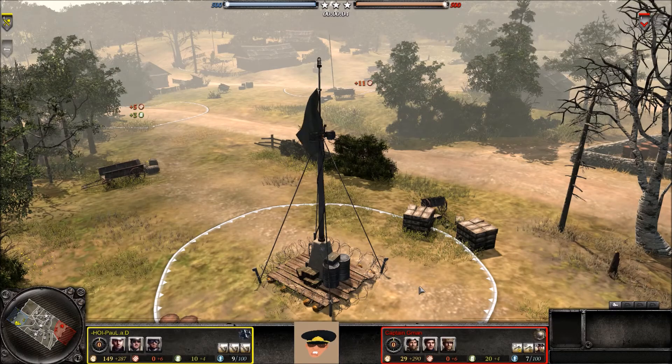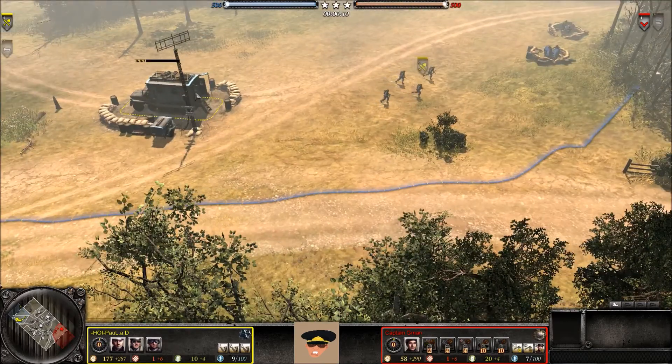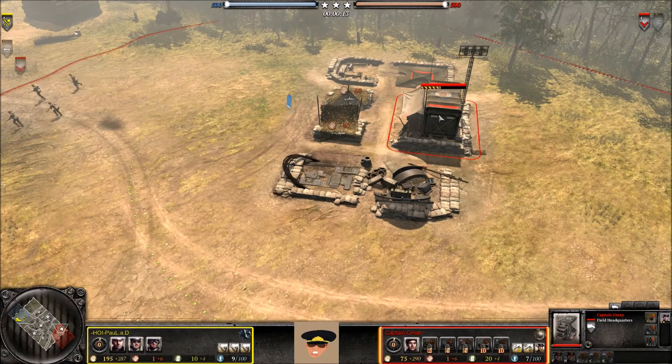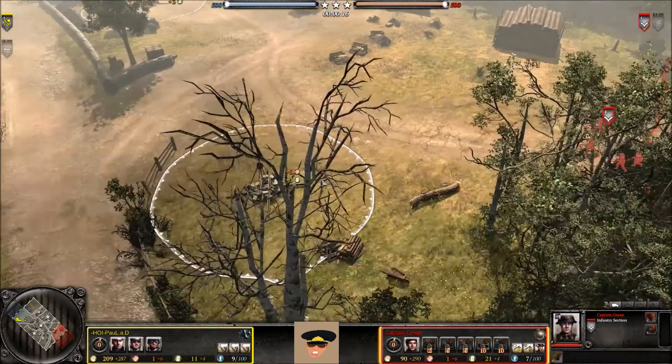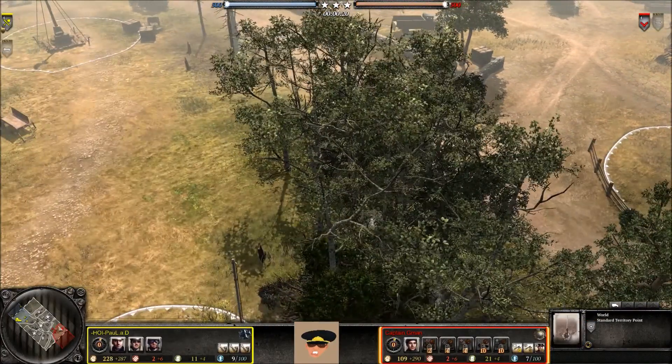Mr. Sotko here, and welcome back to another Company of Heroes 2 Replaycast. Today it's a 1v1 on Road to Kharkov between our yellow OKW player Paul AD, and on the bottom we have our red British Forces player Captain G-Man. And this is a live game — I'm casting it as it is being played.